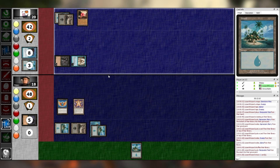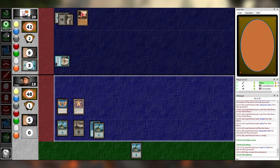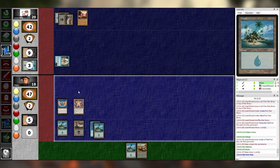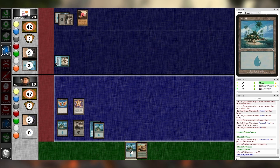I draw my card, I'll pass. On my end step, I sacrifice the Avatar of Woe. Untap, upkeep, draw. Main one. This is the game. I'm going to discard two cards. I feel it in my bones. But first, I'm going to play an island and then pass turn. Gaming. On my upkeep I'll take a damage, then I'll draw a card.